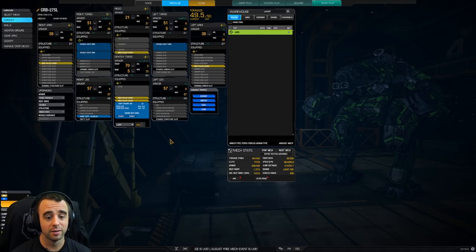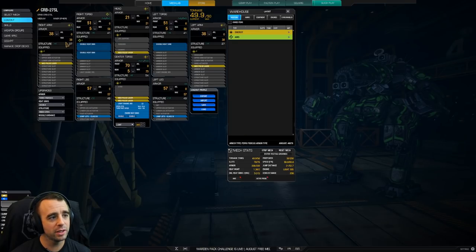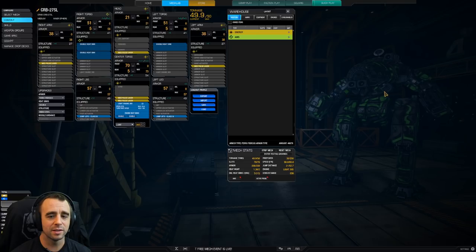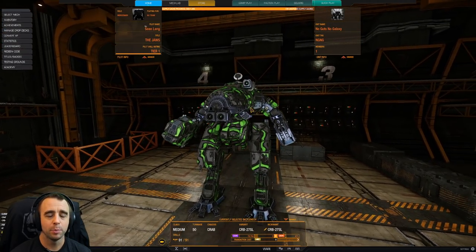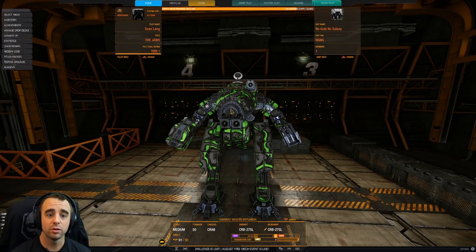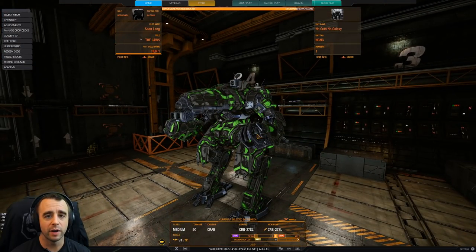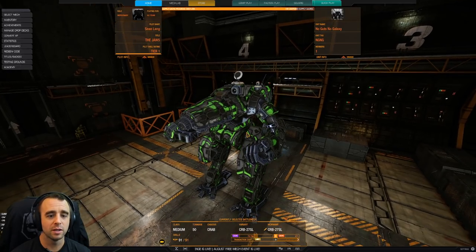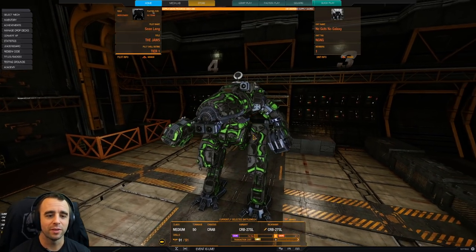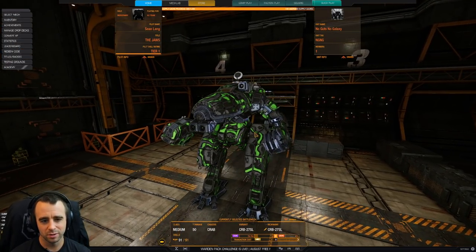Without jump jets factored in, we're at 1.55 with just the weapon systems. Anything above 1.3 is great. The strength here is you can tank a lot more — you can shield with your left or right torso if needed, and you still have CT and head mounts plus individual medium pulse in each arm. You never have to worry about the claws — they open automatically when you fire, similar to the King Crab. Aesthetically I really dig the chassis too — kudos to the art team for bringing that old line art to life.